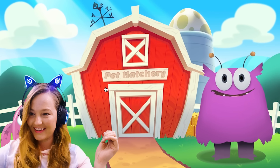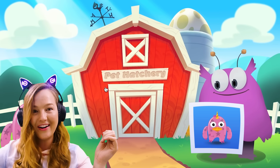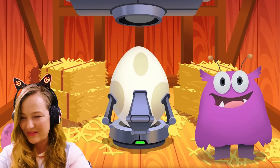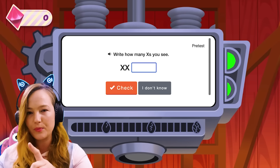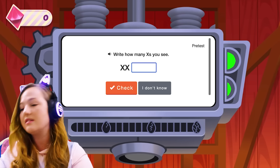Our new pet keeper. Here's your pet keeper photo ID. How cute! Hey everyone, the new pet keeper is here. First, you'll be taking the pre-test. We need to know what your current pet hatching skills are. It looks like we take a pre-test and then they figure out where to place you inside Adapted Mind.